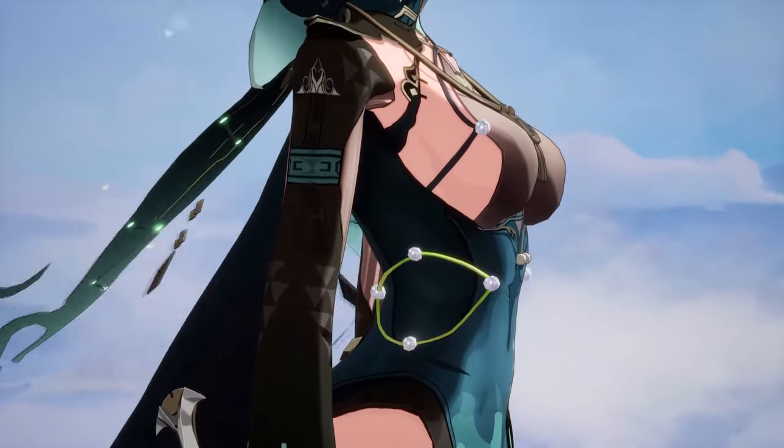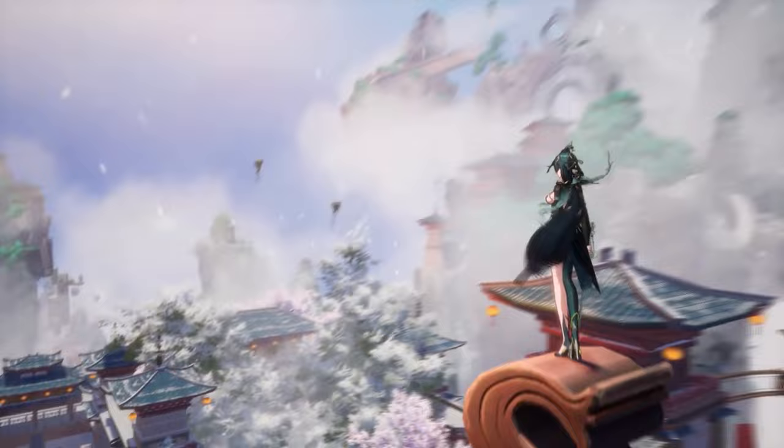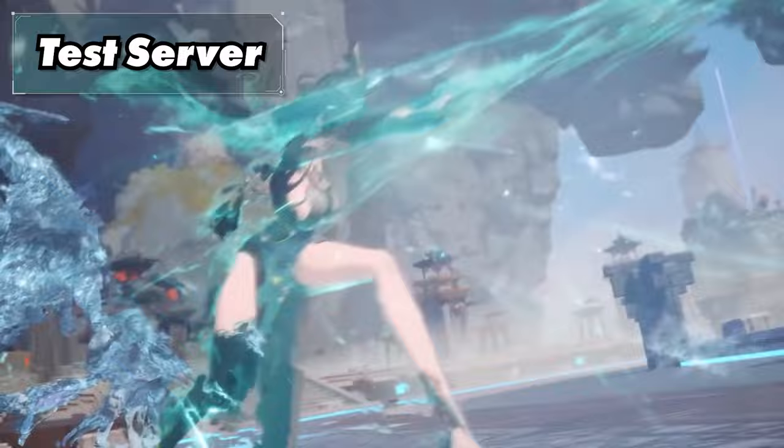Let's go ahead and talk about the new frost unit, Ling Hong, which is great for low spender slash Frida plays due to all the buffs that she brings for the frost team. She can be either a hyper carry or support and she fits into almost any frost team. But do note that she was tested on the test server, so there's a chance that this could change. So this is what you need to know before you roll, starting with her main mechanics.